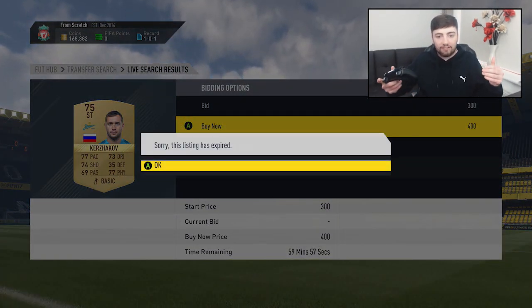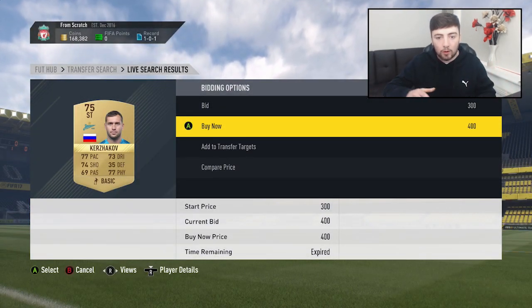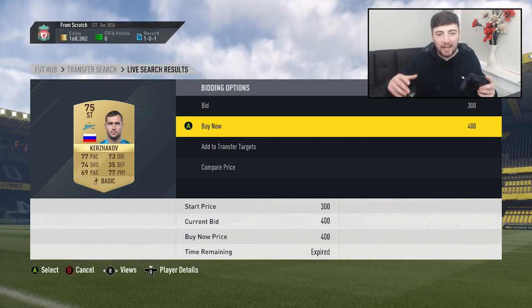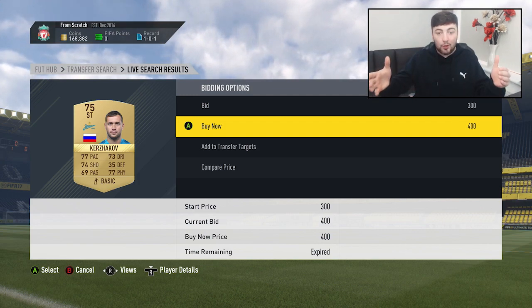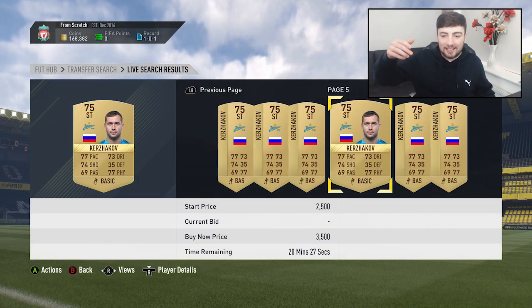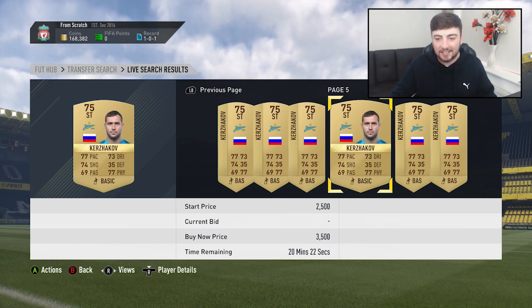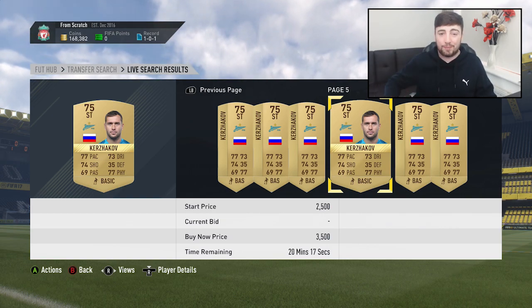Oh my god, Kirchikov! He's a Zenit player as well — I think he's going to be a lot more expensive. This is one of the easiest sniping filters there has been all year to make insane amounts of profit with very quick turnarounds. The cheapest Kirchikov on the market right now is 3,500 coins because he plays for Zenit, so missing him for 450 coins we have missed out on tons of profit.